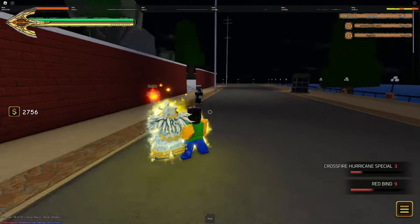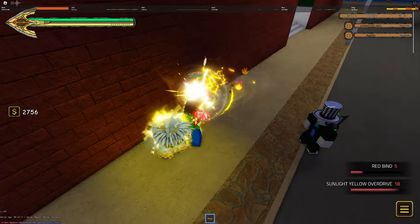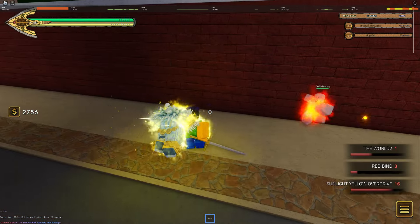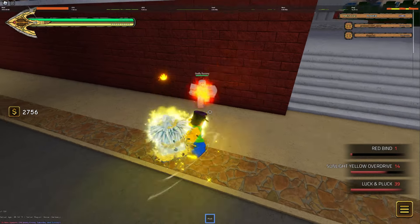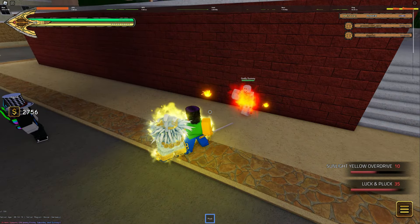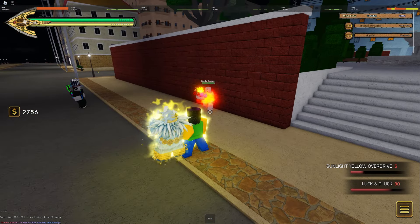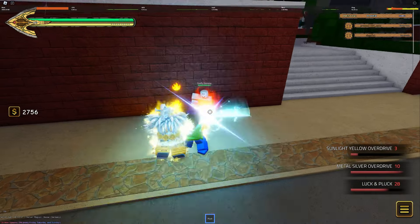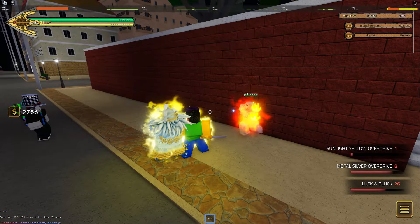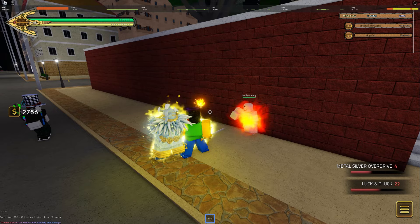The next move is Sunlight Yellow Overdrive — standard, the damage got buffed and it now gives burn. Then you have Luck and Pluck, doing around 30 damage with bleed and a bit of burn, though the ticks got reduced on a lot of things. Then you have Metal Silver, which now stuns — it's like a mini Eye Gouge, really really good.